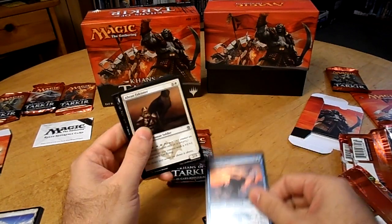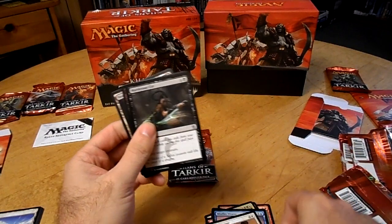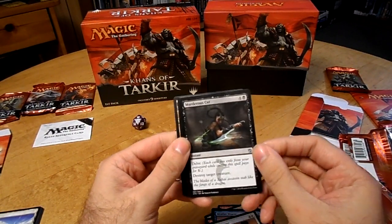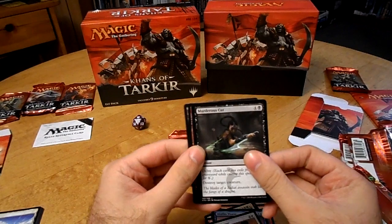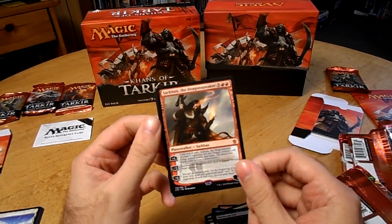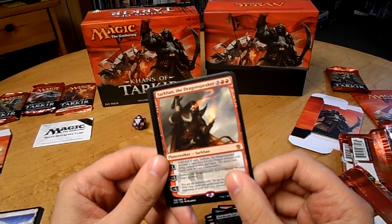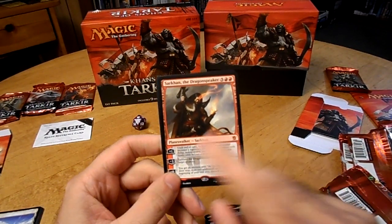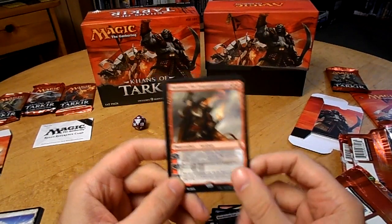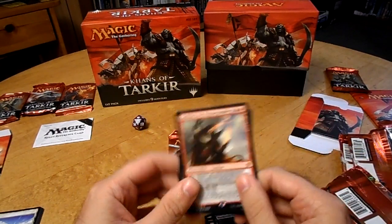Mistfire Weaver. Another Abzan Falconer. Murderous Cut: destroy target creature. And a Planeswalker — Sarkhan the Dragonspeaker. I don't really know much about Planeswalkers at all, so I definitely want to look into this and see if this is a good one or not. And a Swamp.